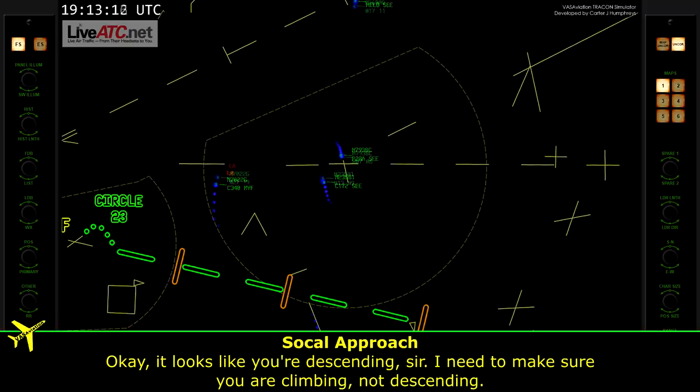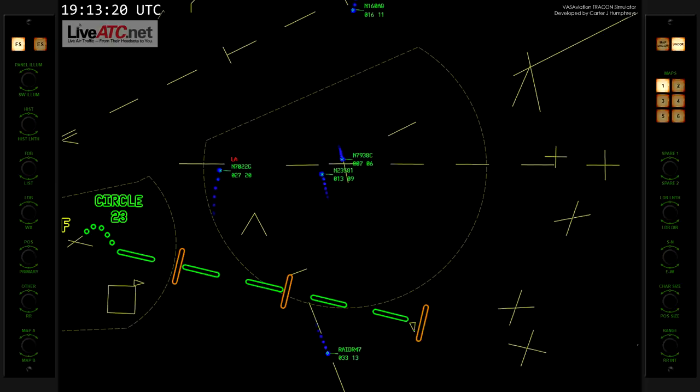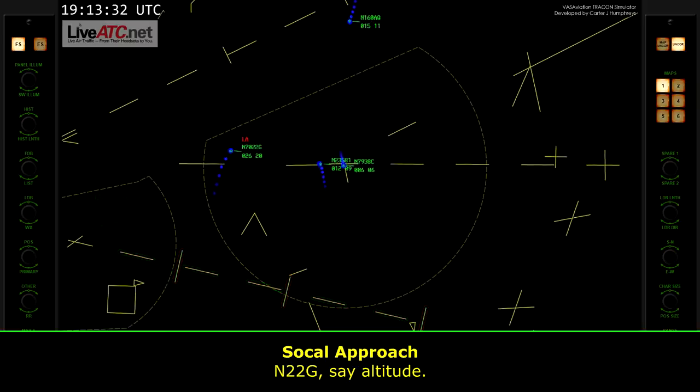It looks like you're descending, sir. I need to make sure you are climbing, not descending. Climbing, 2-2-Golf. Air 2-2-Golf, say altitude. 2,500, to the goal.